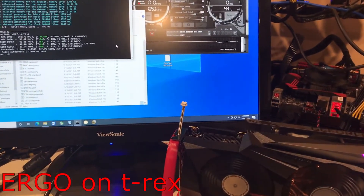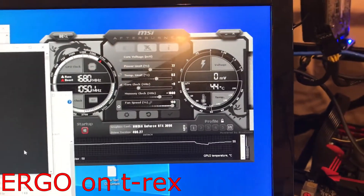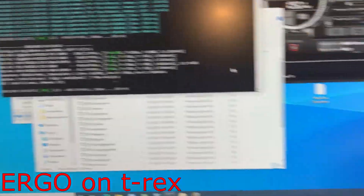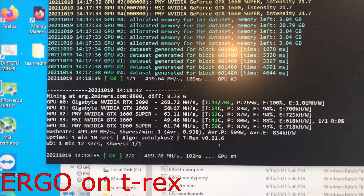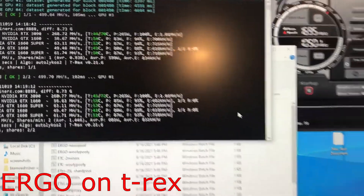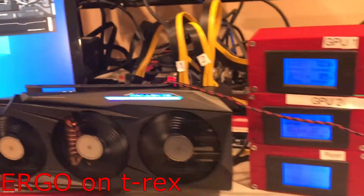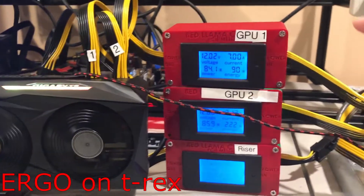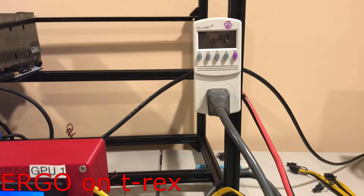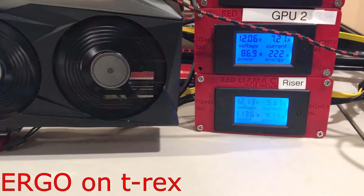Switching gears to Ergo. We are using TRX miner again with different overclocks this time — 72 for power, 0 for core, and plus 1000 for memory. We're getting about 268 mega hash. Temperature is a lot lower than before. Power consumption according to the software is 265. At the meters combined, we're getting about 283 watts. The power supply is showing 220, so there's 40 watts unaccounted for. The riser is going up to 113 on this.